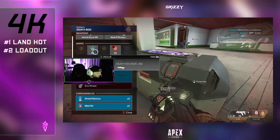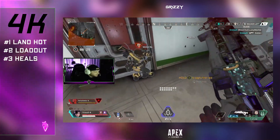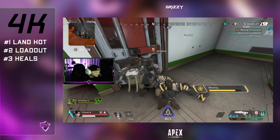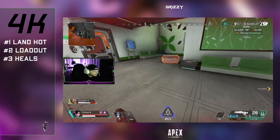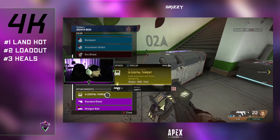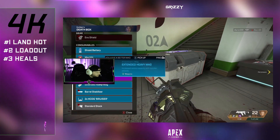Tip number three correlates directly with tip number two: stack up on heals. A gold armor is great for 4k damage games because you don't have to carry as many shields or syringes with you. Just make sure that when you're farming that last team or the last couple teams, you have plenty of heals, because you're going to be taking damage as well.